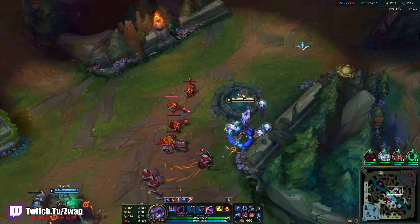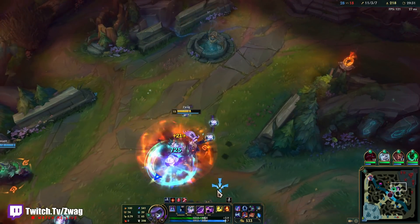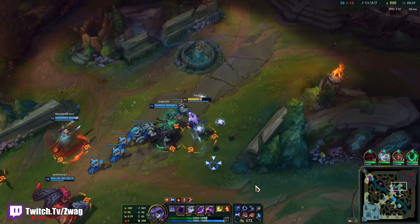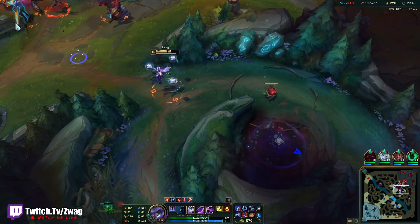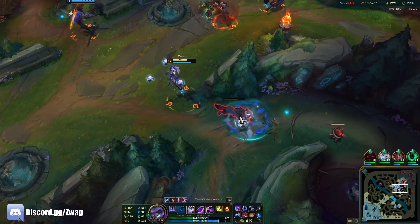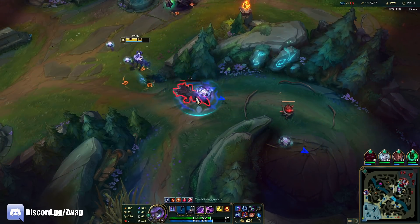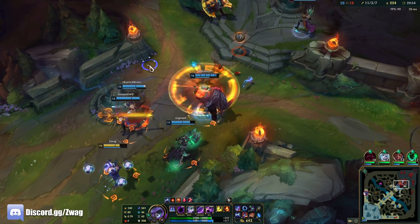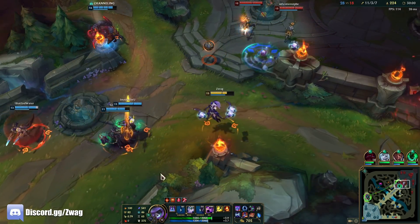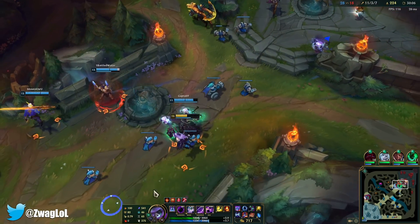It's either Void Staff or Blue Potion here - this might be the last fight. Just in case we die I'll build for the Void. We could get the Oblivion Orb, but I think with Infernal Soul we're actually just gonna one-shot whoever we go for. I have Ravenous but I don't think I can get in range of Ezreal.